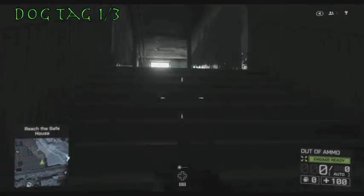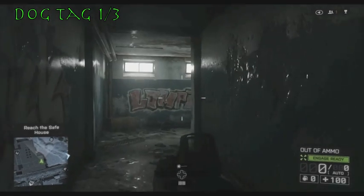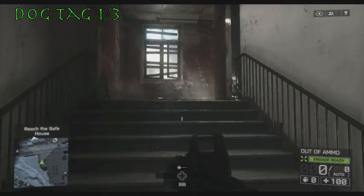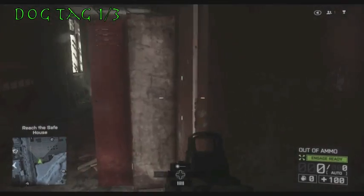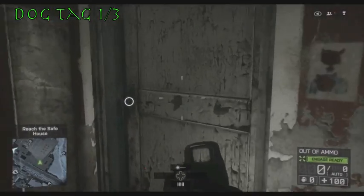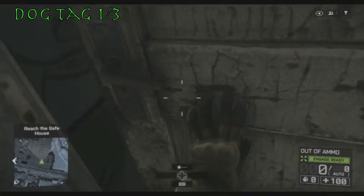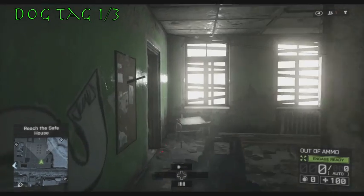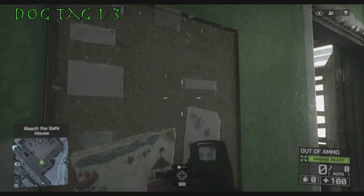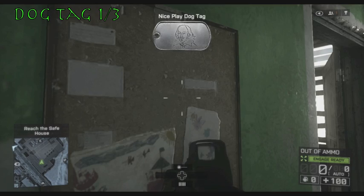Moving on to the first dog tag here — this is right after you spawn in. You're going to duck under those chests and jump over a couple desks, then right down this hallway take a right into the door. It is hanging from a knife on this clipboard here, and that is the Nice Play dog tag.